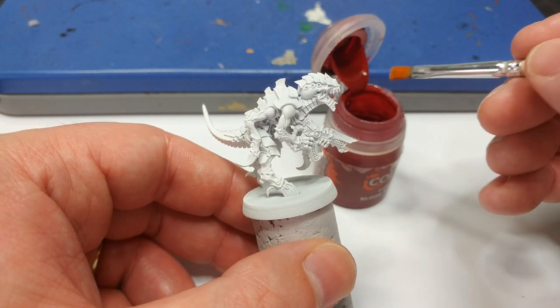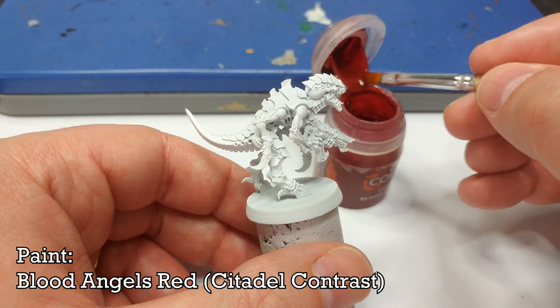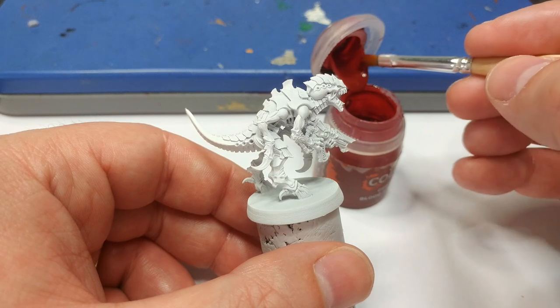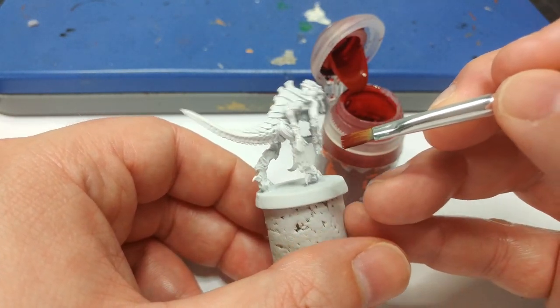When it comes to painting the body, I'm going to use Blood Angel's Red. If you wanted a darker finish, Flesh Tearers Red would work perfectly well. Try and stay away from Baal Red though, because it's not going to give you quite the same contrast shading effect in the recesses as these ones do.